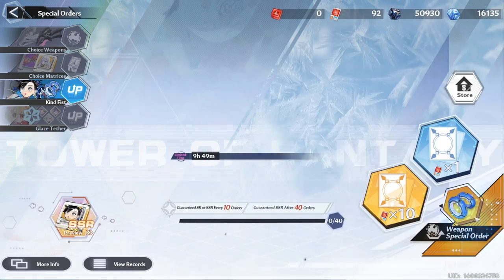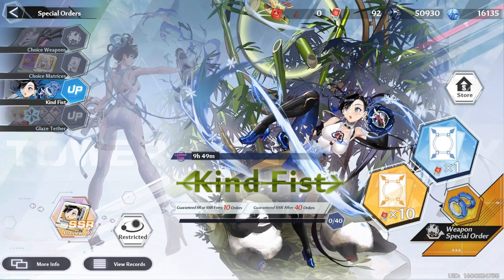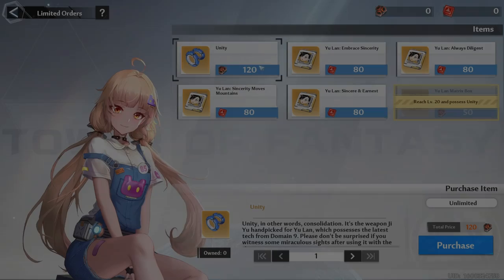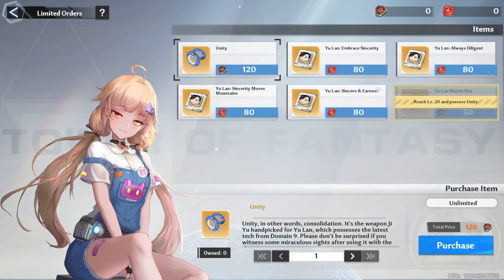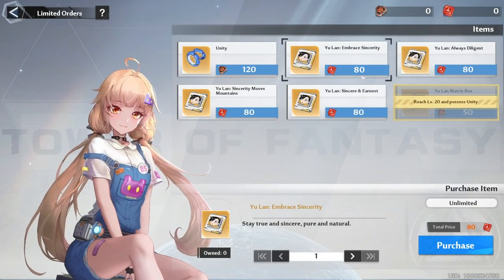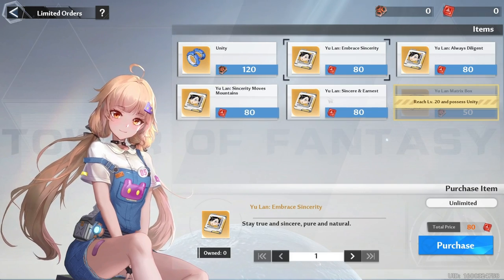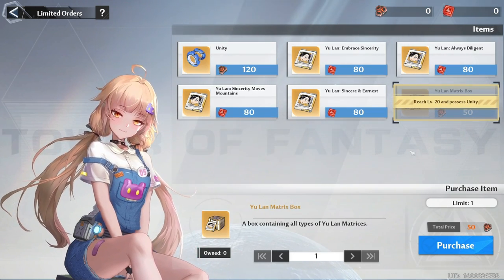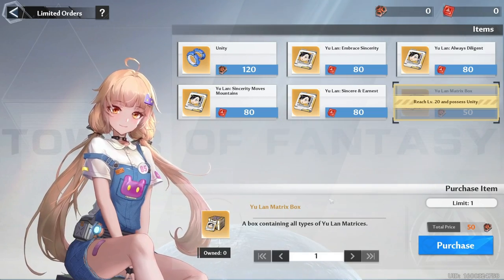For matrizes the only thing that's different is the pity being on the 40th pull and that it has its own type of currency on the shop. A single piece will cost 80 red chips, but unlike on weapons there's no extra chips that you can get from copies. There's also a matrize selector box that you can buy with 50 flame gold, but you must have the weapon in order to buy it.